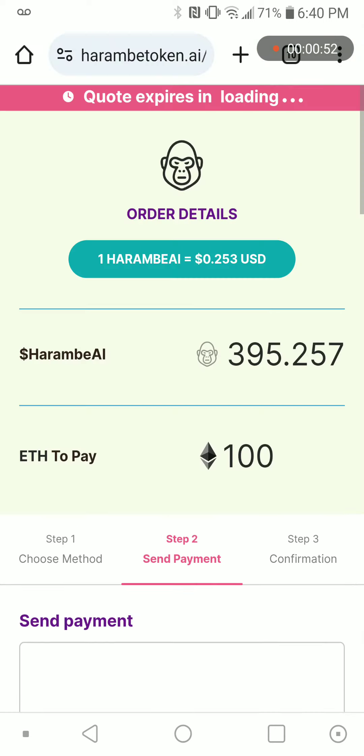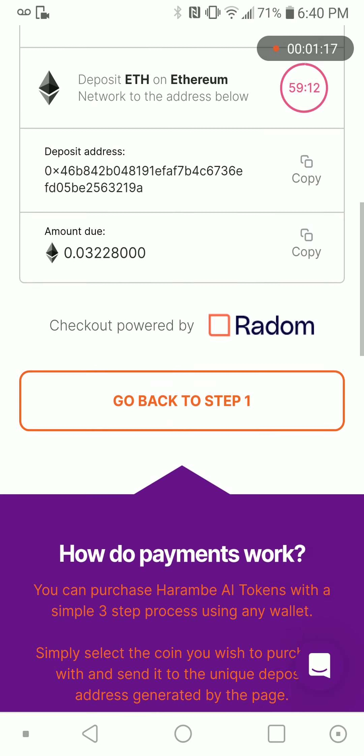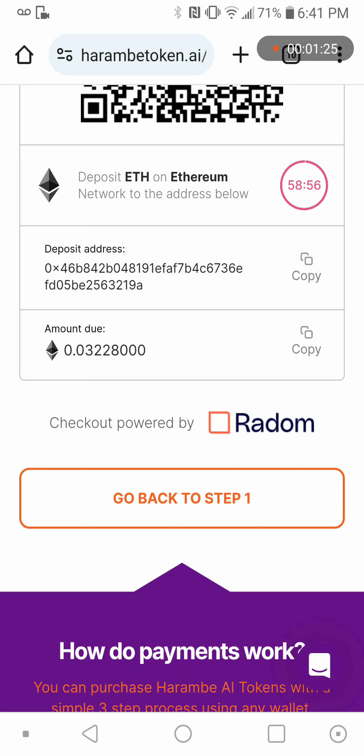When you click on it, they will send it to your Trust Wallet. You copy this address and then post it on the Trust Wallet. You will get a confirmation — they will send you an email to get your ID. The ID will help you to claim your token after the presale and when it launches.